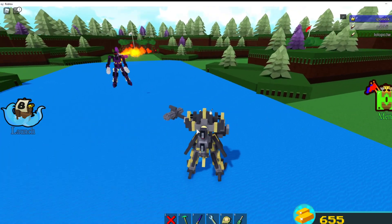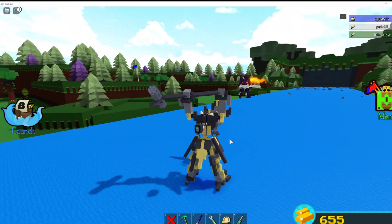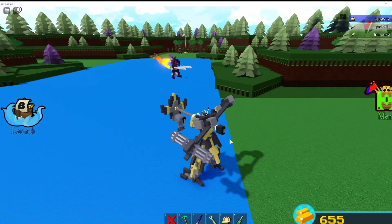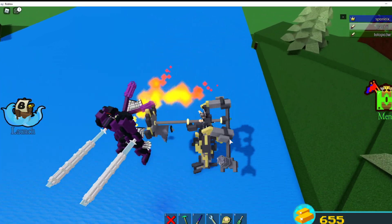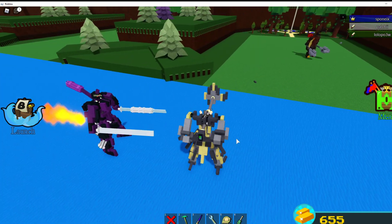Here we go. I'm gonna get rid of his dynamite with my shield! Shield! Come on, you know you wanna hit it. His dynamite is mostly gone, but my boat thruster is also gone.